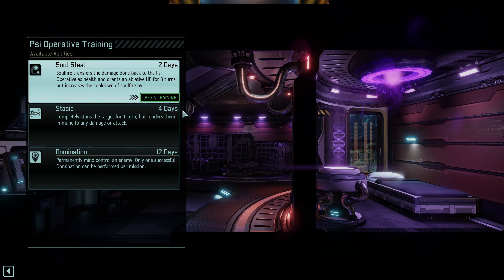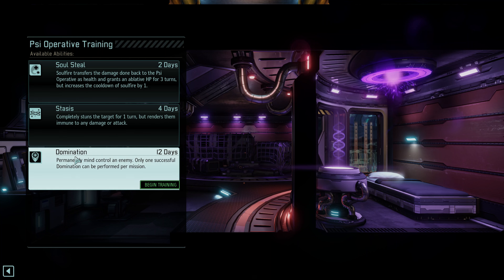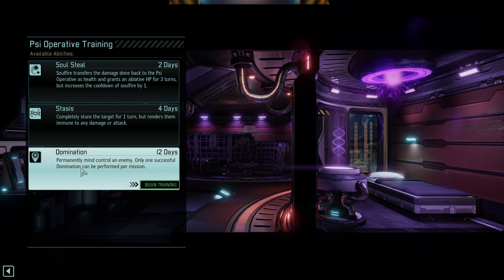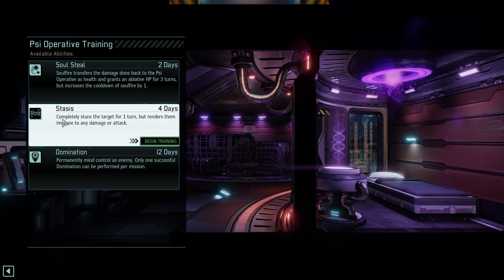I don't want to wait 12 days for Domination right now. What I'd like to do is go for the short-term Stasis — stun a target for a turn. It's a crowd control perk. It stuns them so they can't be attacked, but it can still help control the battlefield. I think it's better to get this in four days than take us out for 12. That's what I'm going to do.